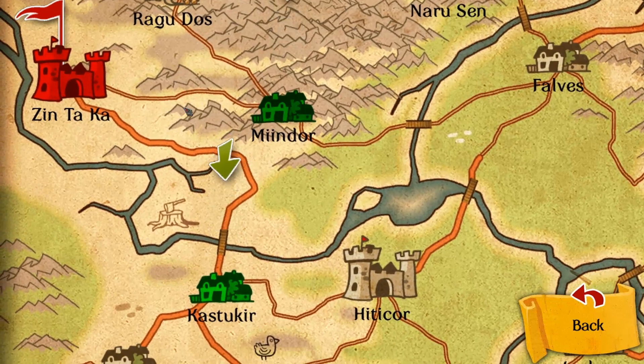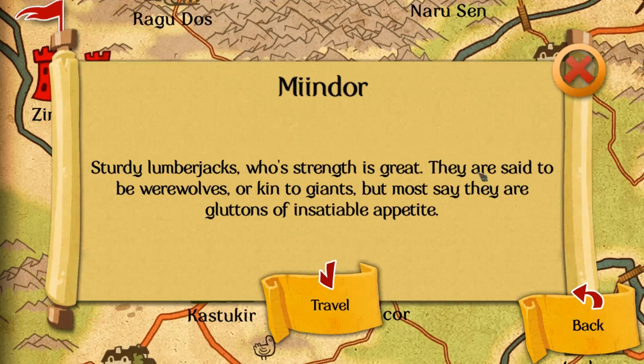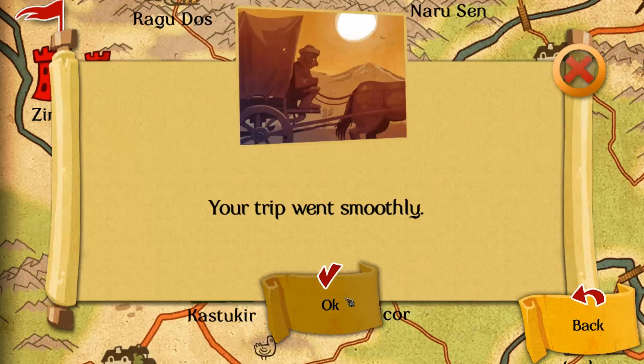We're going to take the short road to Mindor. Sturdy Lumberjack — strength is great. We traveled there. Four days cost me eight gold. Trip went smoothly.